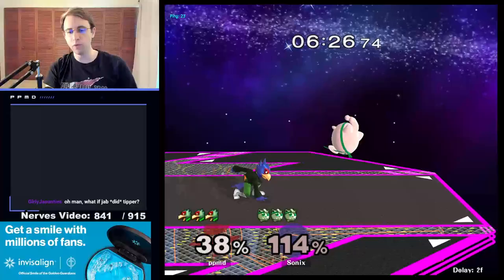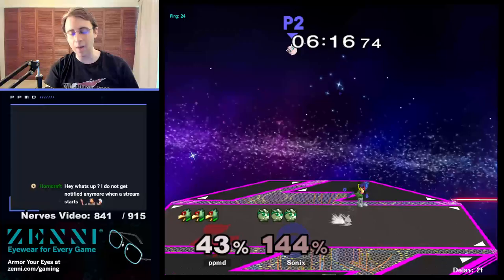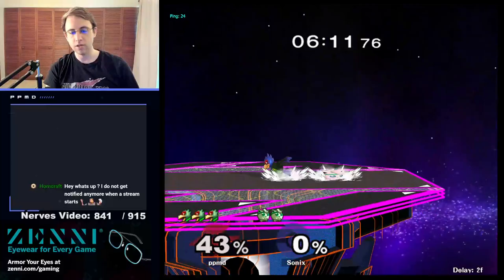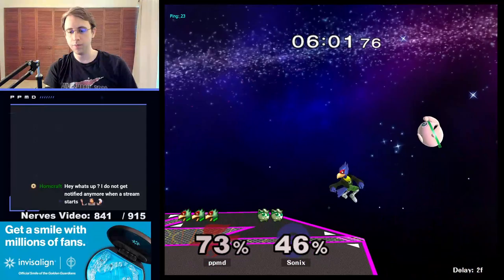Notice they come forward with that fair - the weak fair right there. Weak fair is going to be really good at kind of stopping my lasers from coming out, putting me in an awkward spot, and it racks up some nice damage too. Notice we dodge right back from this fair and we go back in. Now the Puff's got some good damage, so you're going to see a little bit less back air coming out.